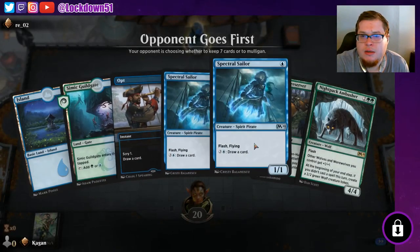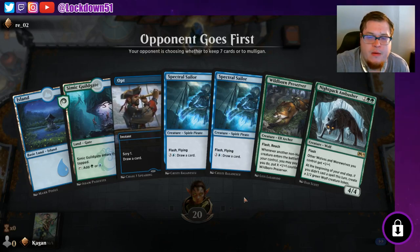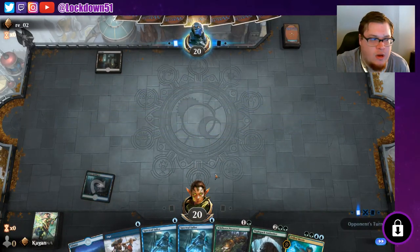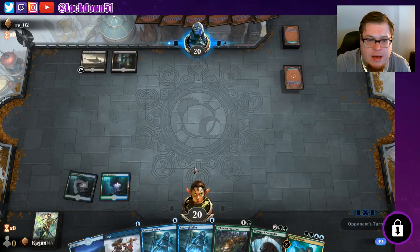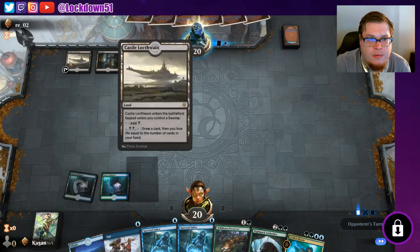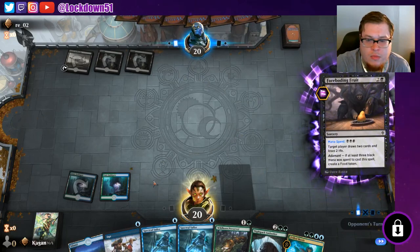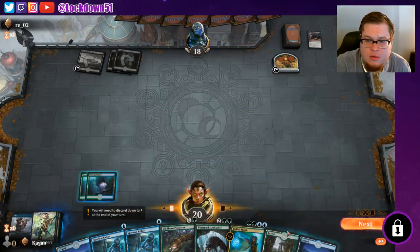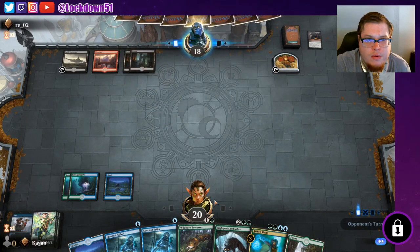We've got an okay hand — it's not the best but we'll keep it. Really need to draw into lands. Another Simic Guild Gate — let's get that out of our hand right now. Pass. I just want to Opt here, find our fourth land — that's perfect. There we go. Pass. Splash of red in there — all right.